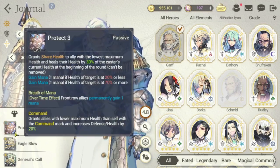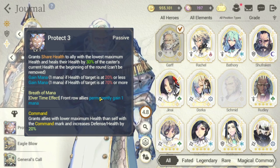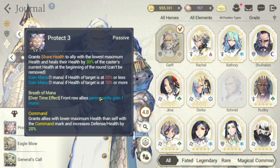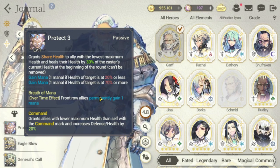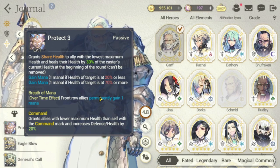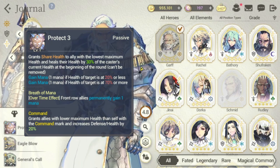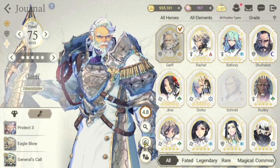Let's start with Protect 3 for Garth. For Garth's unique passive, it grants allies with lower maximum health than self with the command mark and increases defense/health by 20%. For this to trigger — based on the previous unique passives guide — you need to make sure all Generals are hitting their unique passives every time you encounter enemies. For Garth, it's important that you increase his health, and because of the new Unleashed system, you can do that already.